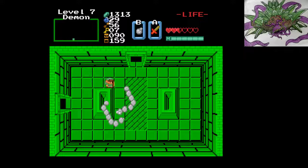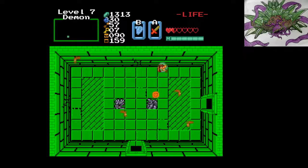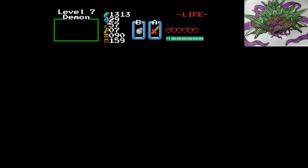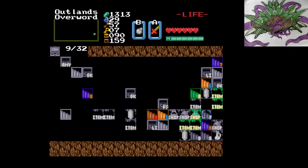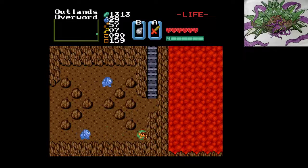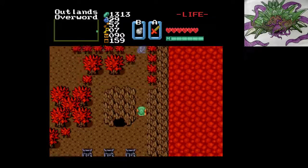Oh, they are invisible. Wonder if we can get to the item room though — I'm just gonna try to sneak through to it. Nope, we'll come back. Level seven, the Demon is such a huge dungeon. I guess we'll go to those any-roads and see where they take us — inside here, up three, up three.